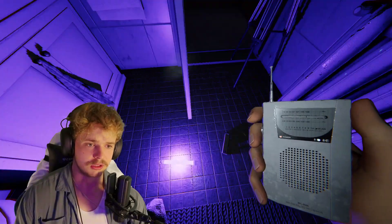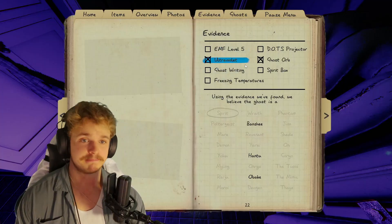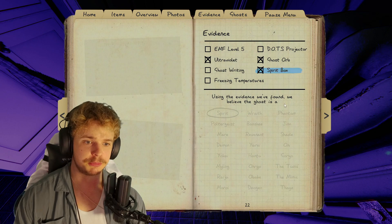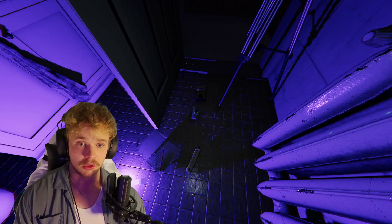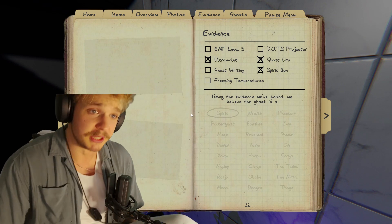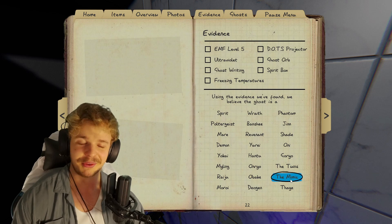Are you here? Are you near? How old are you? UV, ghost orbs, and spirit box — so we have the mimic. We got three pieces of evidence, all mimic evidence, plus the ghost orbs. So, ruling in the mimic — there we go.